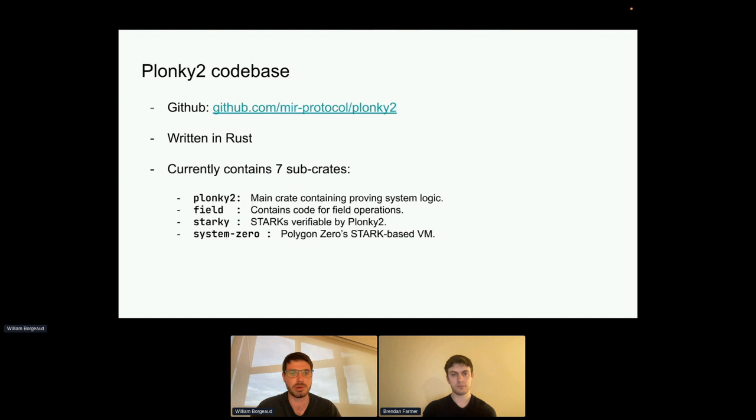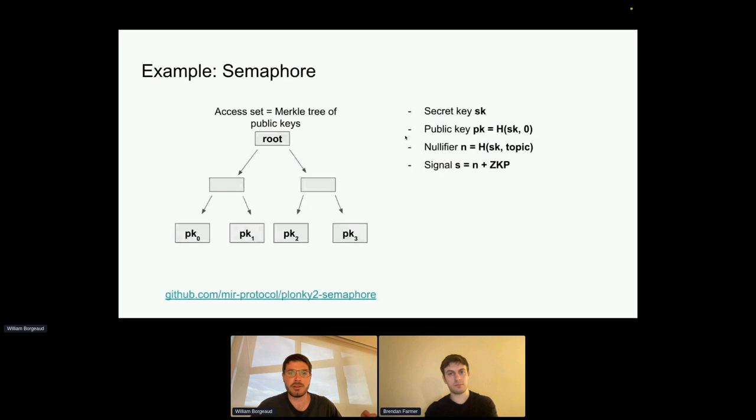I want to do a live coding demo. We use Plonky2 for Polygon Zero's rollup, but we also tried to make it a nice proving system for everyone. If your project needs a proving system with fast recursion and fast proving time, you could definitely use Plonky2. The example I'll show is Semaphore — those of you who did puzzle one last week probably know about it. It's a protocol for membership proofs and some kind of voting: you can signal that you vote on a topic and that you're a member of a set.